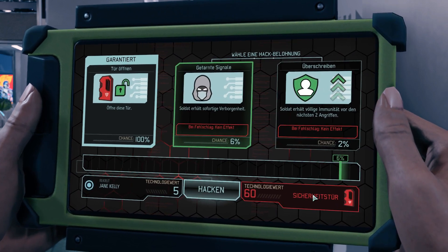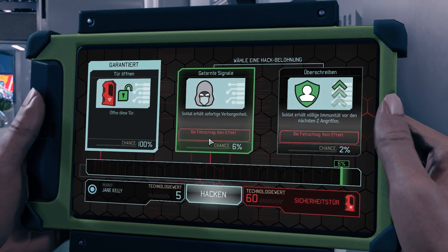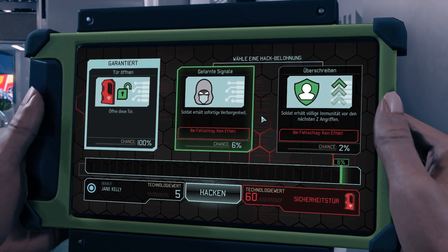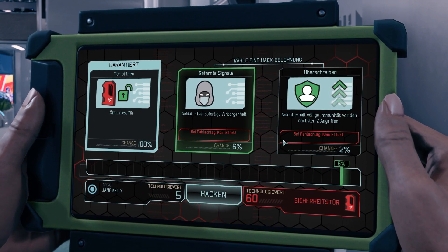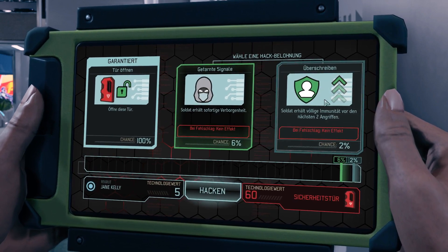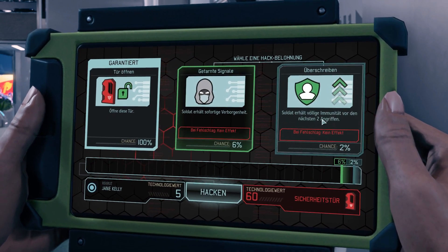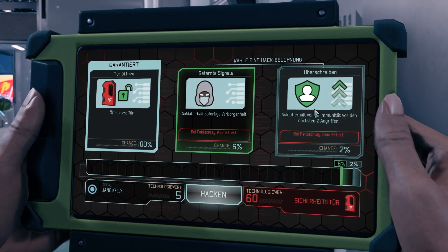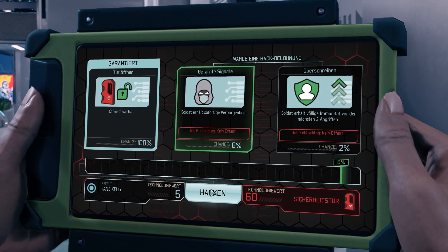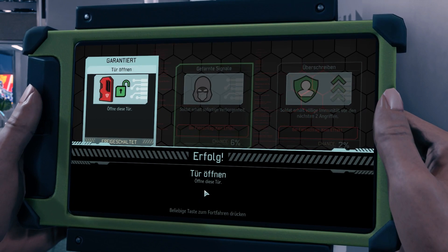Wir wählen einfach das, wo die größere Chance besteht. Es gibt nämlich noch fürs Hacken eine Belohnung, wenn man das denn schafft. Soldat erhält sofort die Verborgenheit. Und bei Fehlschlag gibt es normalerweise dann Effekte in den meisten Fällen – nicht immer, wie hier zum Beispiel. Dann gibt es noch diese zweite Option – das ist immer die schwierigere Option, dementsprechend auch die Belohnung meistens etwas größer. Hier würde mein Soldat völlige Immunität vor den nächsten zwei Angriffen haben – quasi so eine Art, ich dodge jetzt mal alles, lass alle Kugeln an mir vorbeiflitzen. Da schon 6% nicht sonderlich hoch sind, nehmen wir die andere Option. War knapp, einer hätte es sogar geschafft – aber wir nehmen den Erfolg vom Türöffnen.